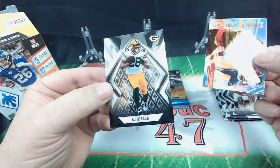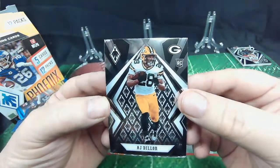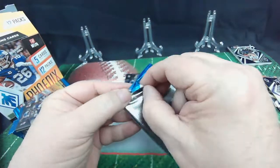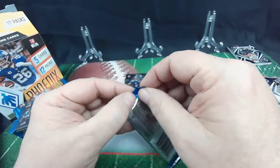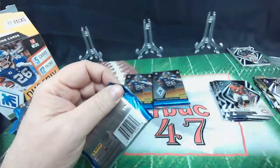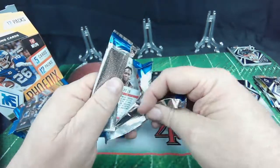And the rookie — AJ Dillon, very cool. He's in line in Packer Nation, Cheese Nation. I understand Jamal Williams is gone now, but it's Aaron Jones and AJ Dillon in the backfield. You can kind of see the one-two punch there coming up. I think AJ Dillon will get the most of the carries there. He's a good running back, had a good last few games of the season.